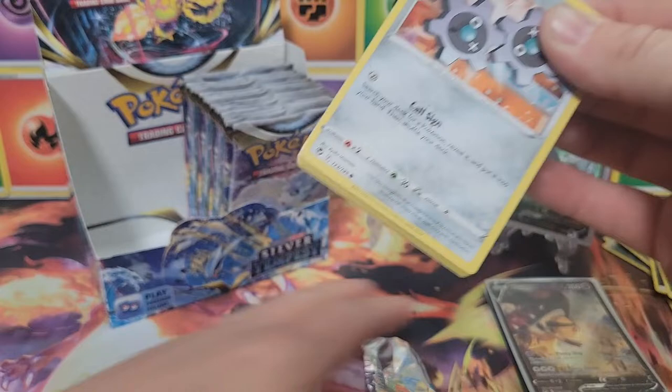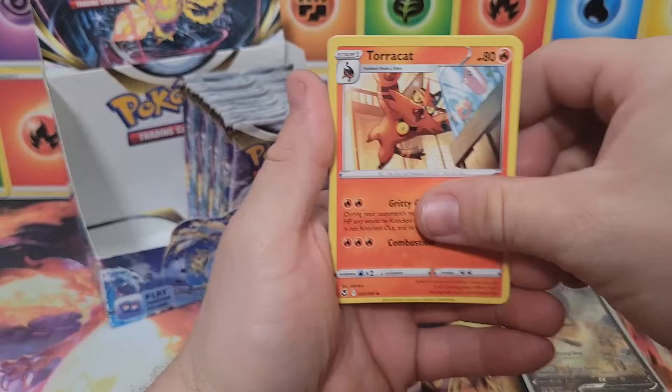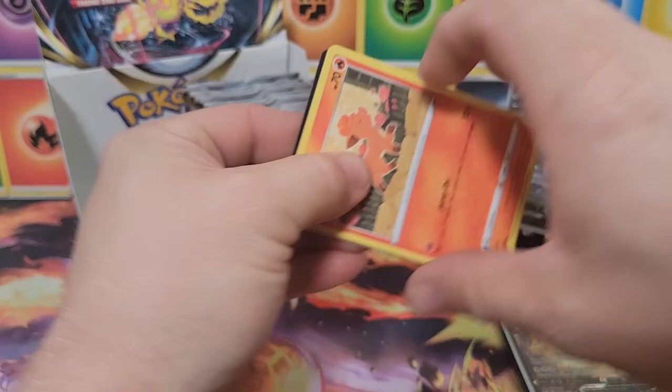These packs are just disintegrating on me. Code card — we give out code cards every single video. Fire energy, Dawn fan, Klang, Petal, Litten, Murkrow, Swalot, Bunnelby, and a Klang holo — nothing there. Couple duds back to back, let's end that streak.